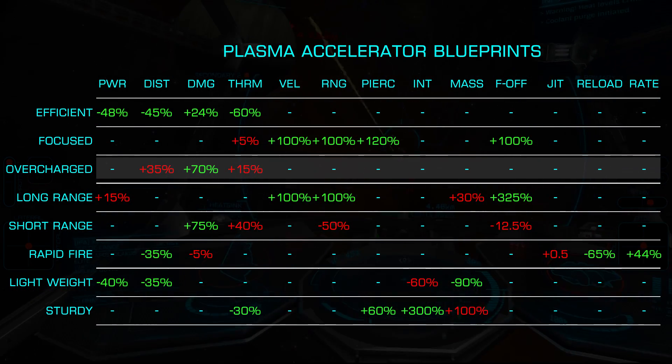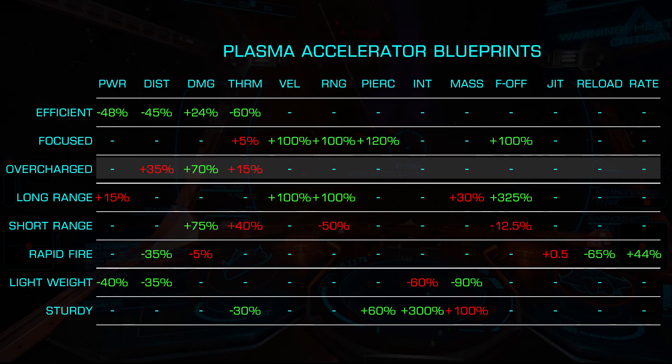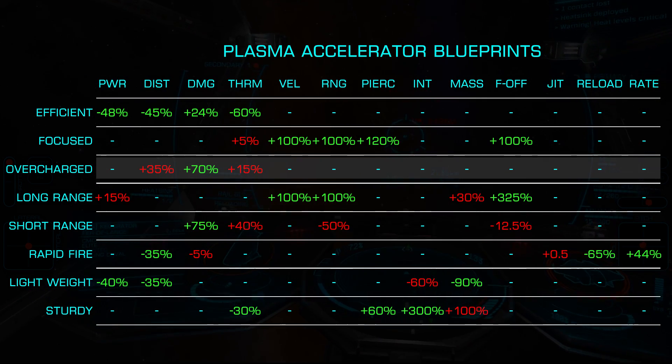Overcharged increases the damage by a huge 70%, while increasing distributor draw 35% and thermal load 15%. This can be a good choice when only a single plasma accelerator is used.